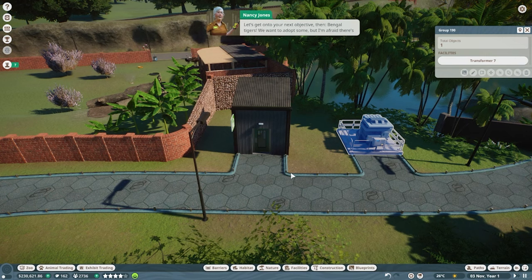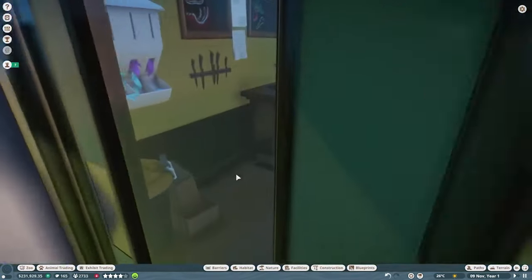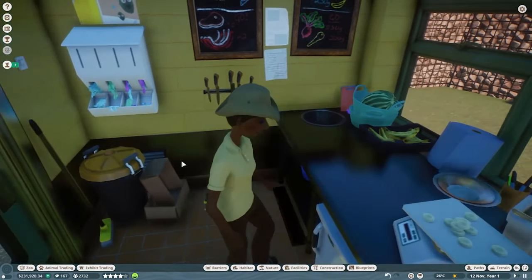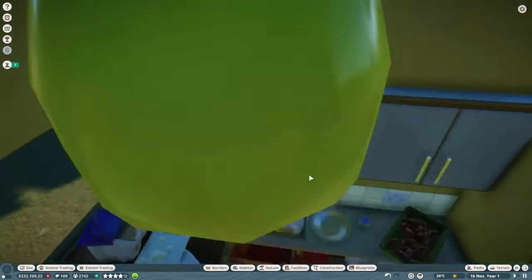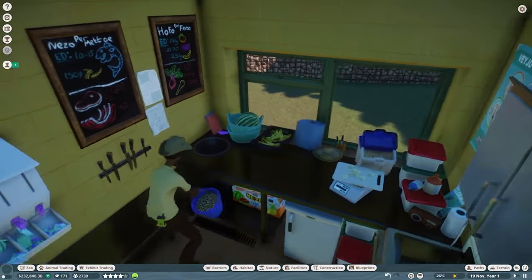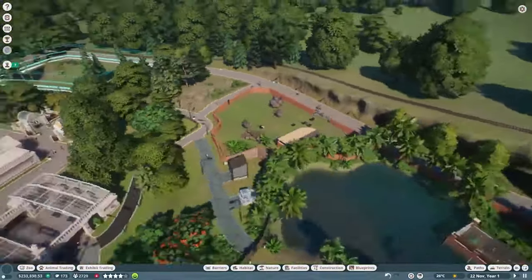Our next objective is the Bengal tigers. Before heading over, I take a quick look inside the keeper hut — the developers did a great job decorating the interior with gloves, utensils, scales, information on germs, and food. It's not just a blank building; you can actually see inside. We then zoom out to find the Bengal tiger plot and head over.